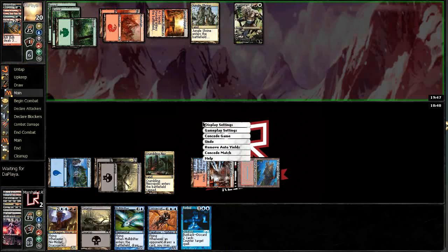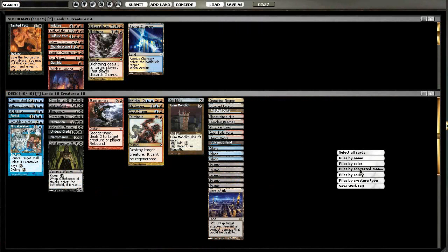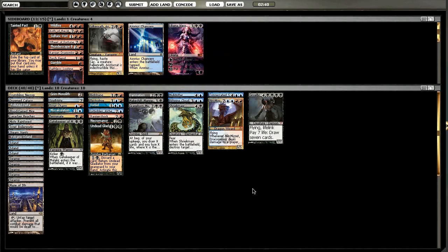Ajani Vengeant will do it. I think we have a perfectly fine matchup here — I'm not that worried. I'm going to bring in Blightning here. We saw a Planeswalker from him, and Blightning is absolutely devastating versus Planeswalkers — it can also just clear out random stuff he keeps in hand. I don't know how good Liliana Vess is going to be; I think I like Blightning a little better here. Spellskite is going to be excellent versus him.